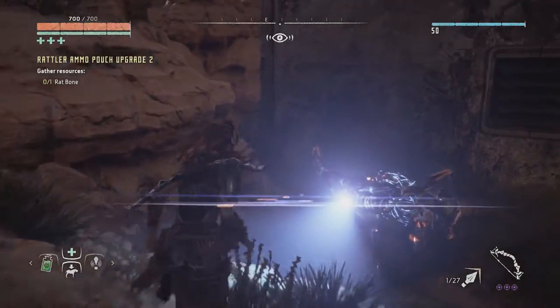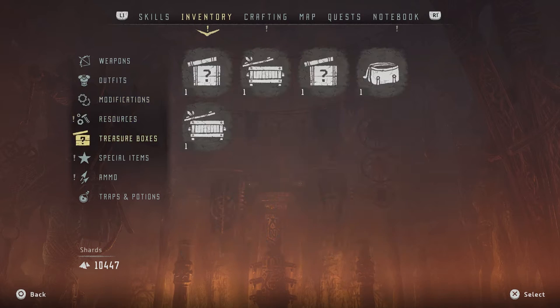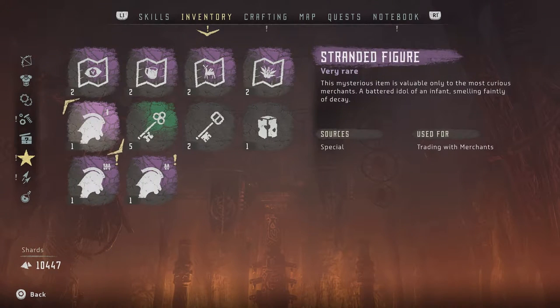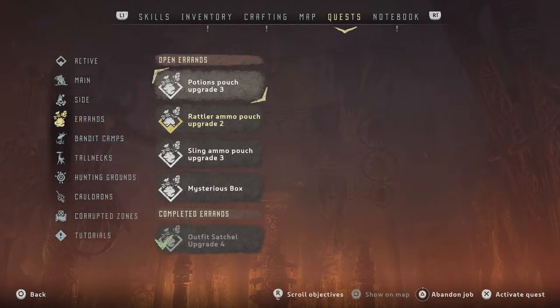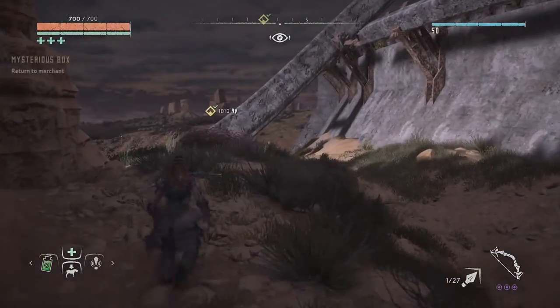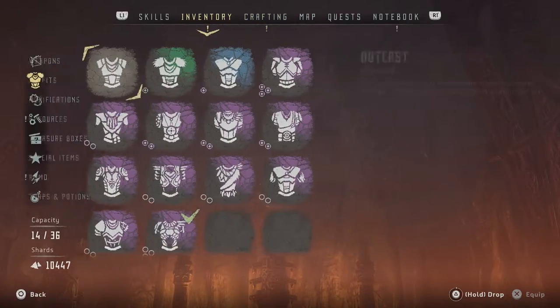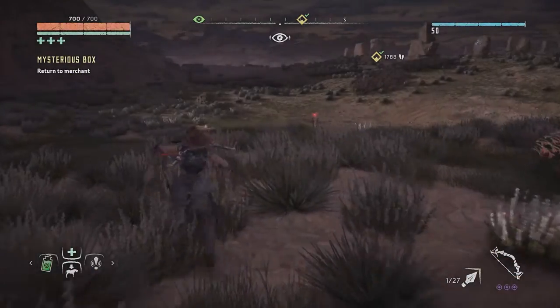Let's pick it up. Okay, I now have all three items — the figure, necklace, and shackles. The quest is the mysterious box. I'll show you how to start the quest and we'll see what reward we get from it. I'm switching back to my regular outfit now because I like it. You need to exit Sunfall first.